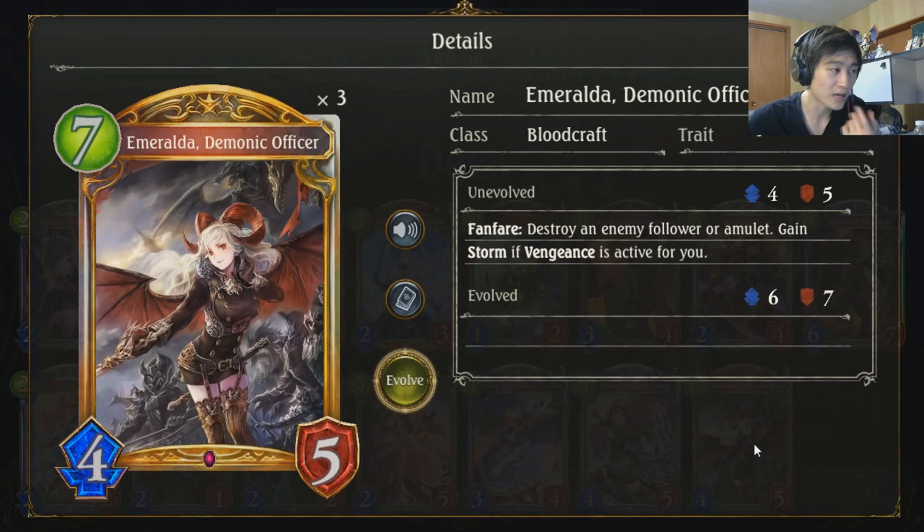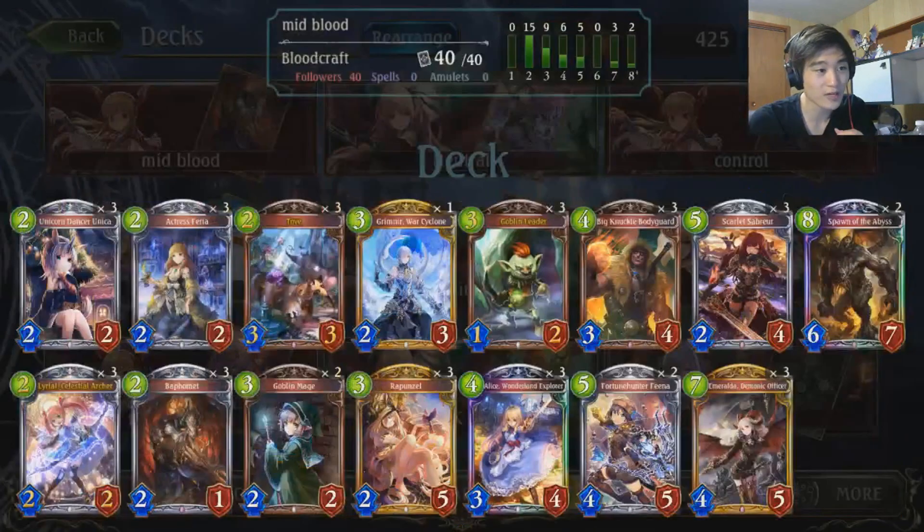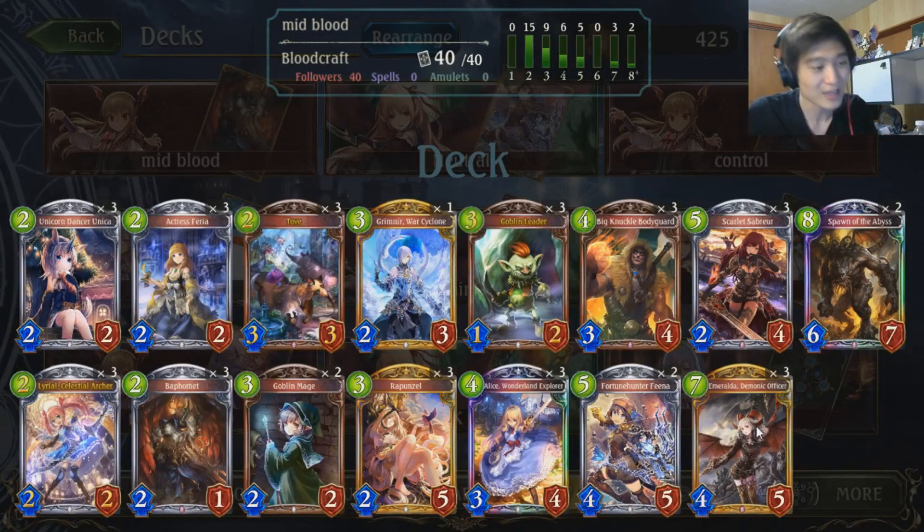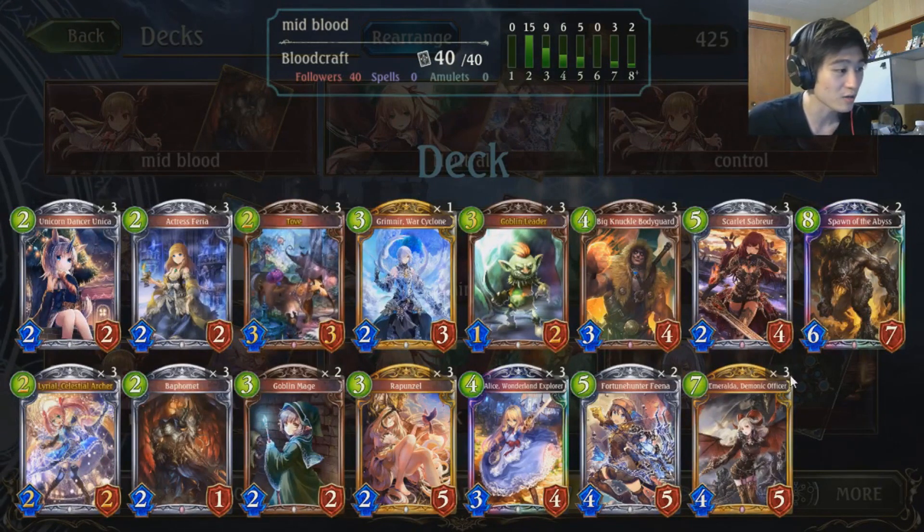The last new card we got is Emeralda. Emeralda is an insane card — destroys the follower or amulet, and you get a 4-5, and it gets Storm if you're in Vengeance. So if your opponent's not careful and you have a Spawn of the Abyss, and they think they're fine with just a ward and put you under Vengeance to try to pressure you, you play Emeralda, and Emeralda gets that last bit of damage if your Spawn doesn't kill them.